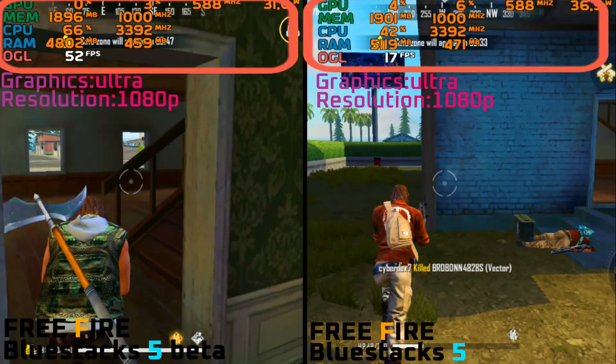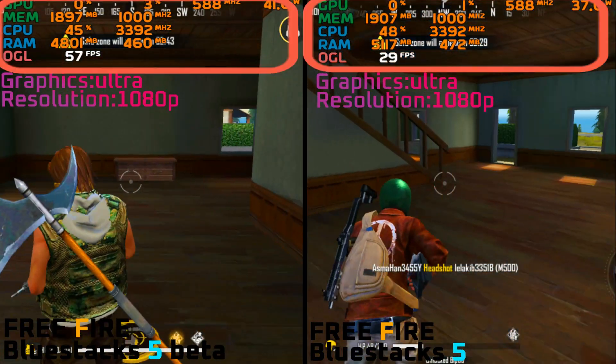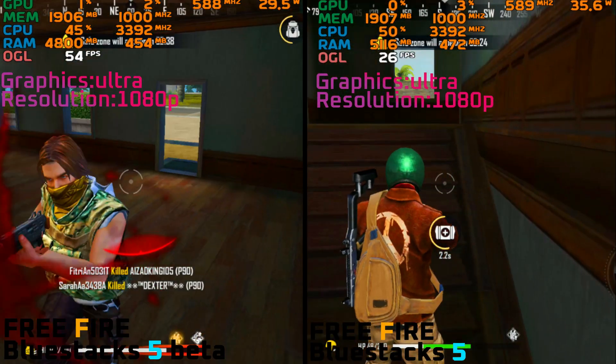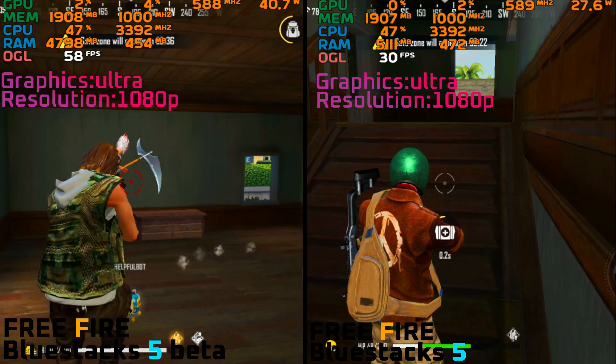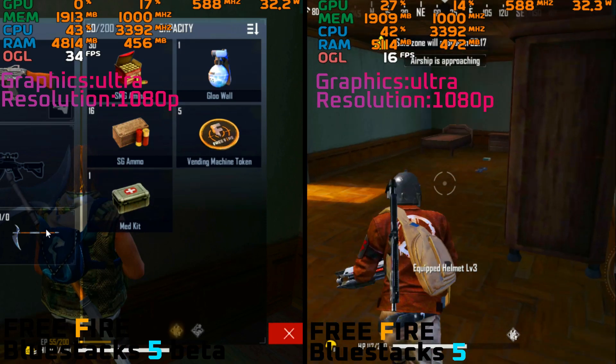This is the info we need to determine which one gives better performance. First, we have GPU usage. Second, we have how much graphics memory is in use. Third, we have CPU usage and speed. Fourth, we have RAM usage. And last, we have FPS. Let's see what happens.